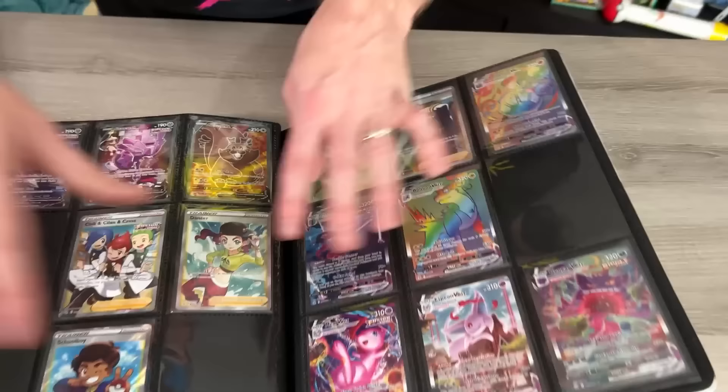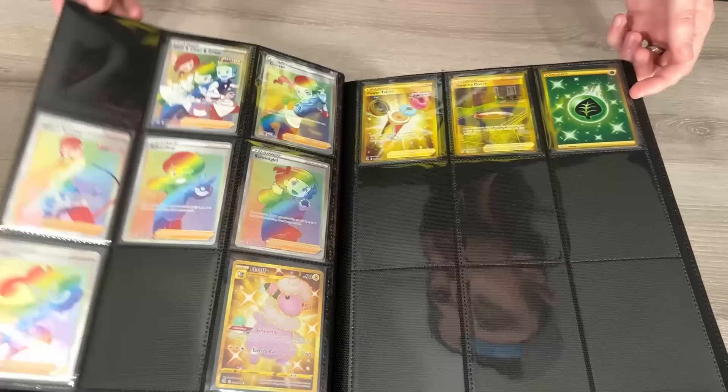I'm going to give you a quick little update on Fusion Strike so you can see what I am currently missing to 100% complete this set — very very close. Breaking Family, do you think we can make it happen? Let's head over to the mystery cards — Breaking Family, what did we get for free?